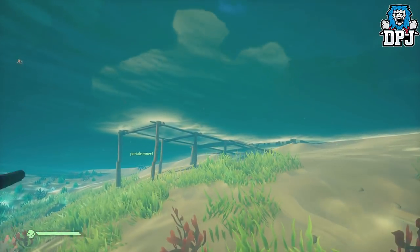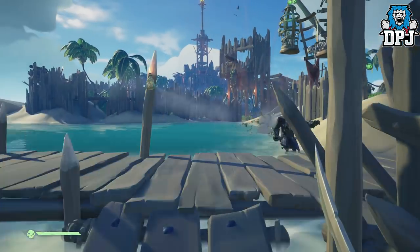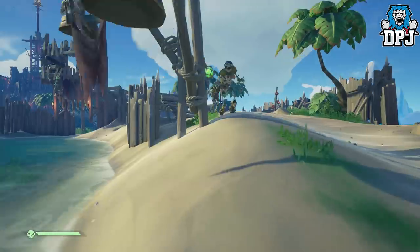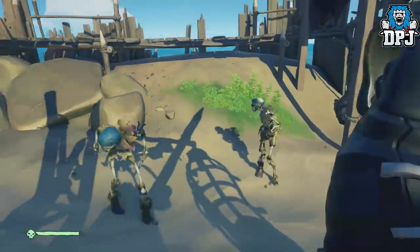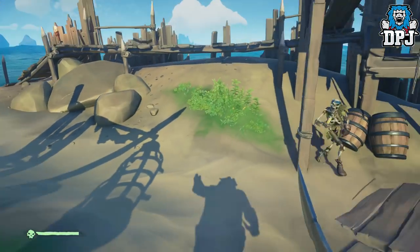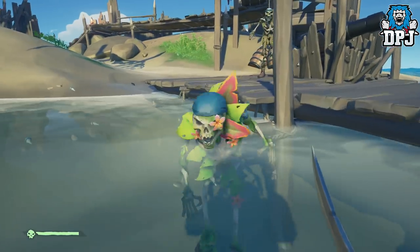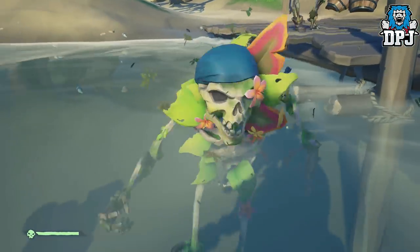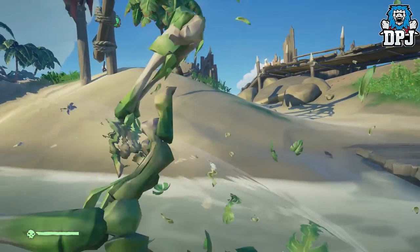Next up we have what I call vine skeletons — I'm not sure of their correct name, but they look as if they're wrapped in vines or leaves. These are actually vulnerable to sword attacks. You will do damage to them with weapons such as shotguns, snipers, and pistols, but they are more vulnerable to sword attacks. Also, if they go into the water they will heal themselves, so keep that in mind.